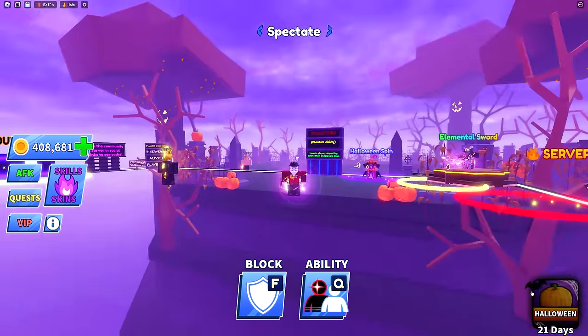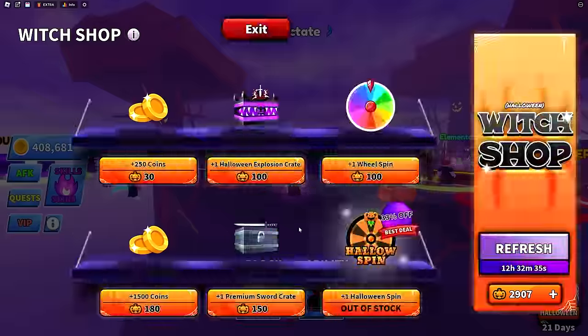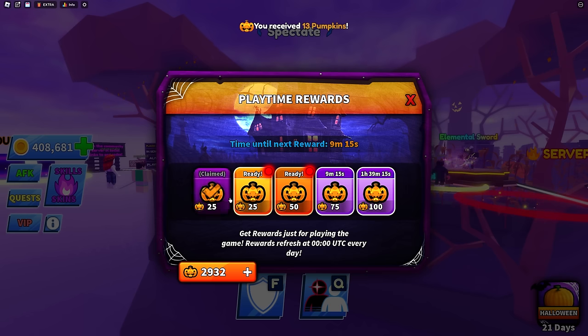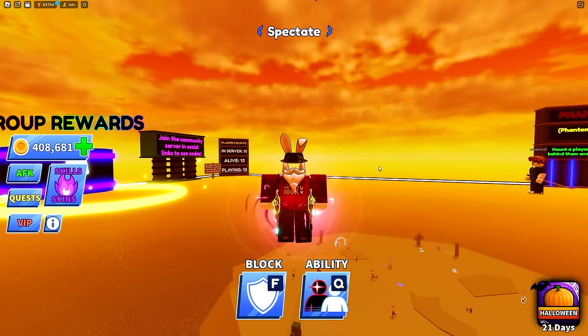For those still taking part in the Halloween spins, the battle pass, and the Witch Shop — at the very bottom you'll notice there are now free rewards. From my understanding, this keeps recycling over and over again on a time-based system, so based on how long you are in the game you will receive different rewards as pumpkins. That way you're able to afford some of the explosion spins as well as the Halloween spins whenever they pop up in the shop.